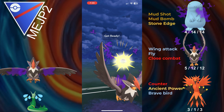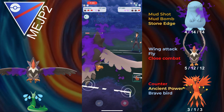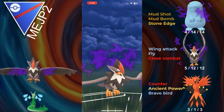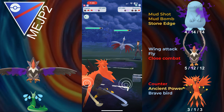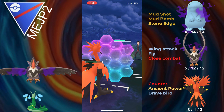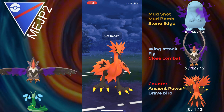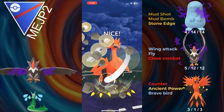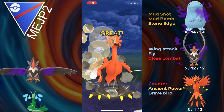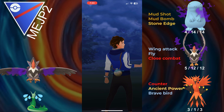They bring in Medicham. I don't know what they have in the back, but I don't think it likes Flyers. They just let the Fly go without shielding — I thought they were going to shield, but they weren't. We go for a Close Combat into the Skarmory, get the shield, and we should be able to get to two Ancient Powers before they get to two Sky Attacks. I try to get back-to-back Ancient Powers. They can shield the first one, but we'll have a second one, and the second one gets them into a low enough range that we can farm them down. One Counter farms them down and we take that game.